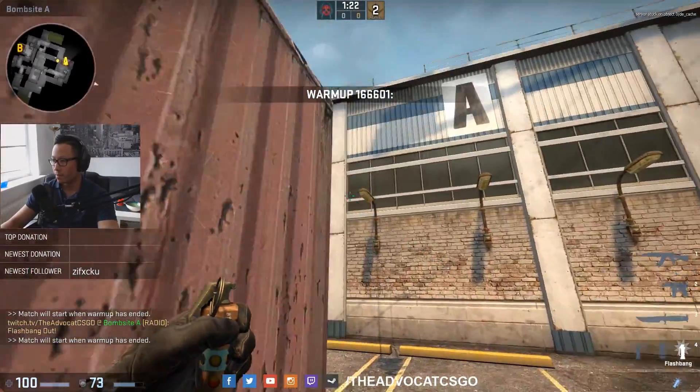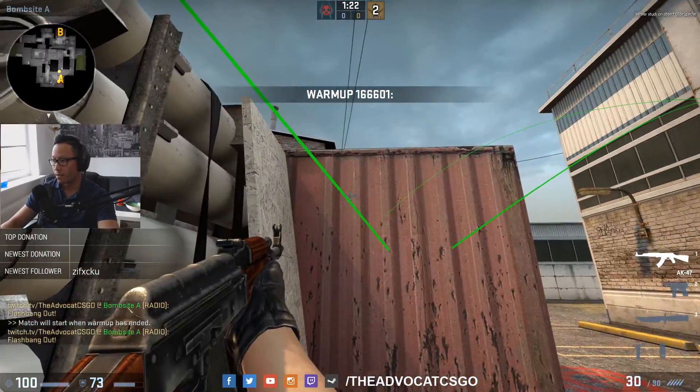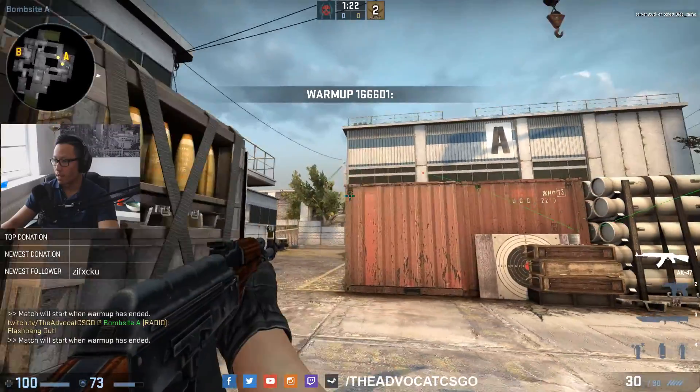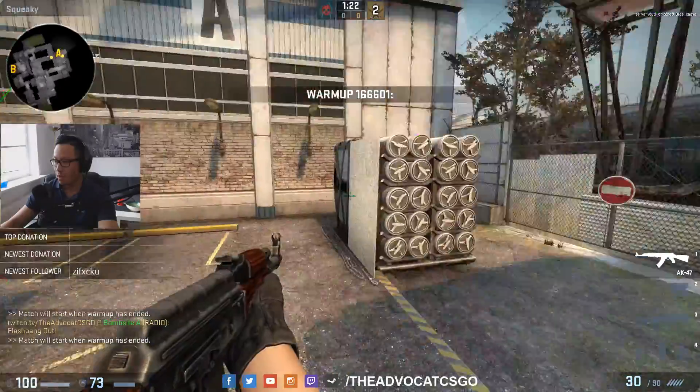Another pop flash you can do: if you're standing on this spot, just throw on top of the wall here. It will bounce on the red container and explode right in front of the red container.